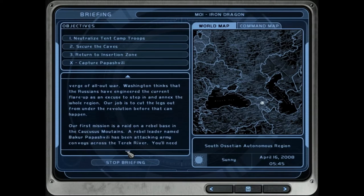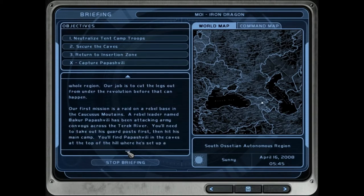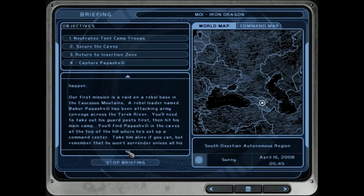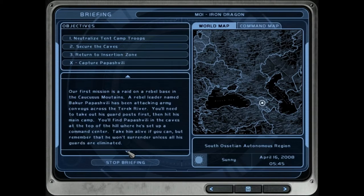Our job is to cut the legs out from under the revolution before that can happen. Our first mission is a raid on a rebel base in the Caucasus mountains. A rebel leader named Bakur Papashvili has been attacking army convoys across the Taric River. You'll need to take out his guard post first, then hit his main camp. Take him alive if you can, but he won't surrender unless all his guards are eliminated. So basically we've got to capture Papashvili, which means we've got to kill everybody except Papashvili on the map.